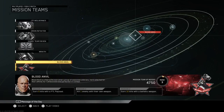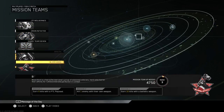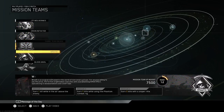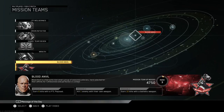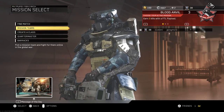What's going on guys, JJknight23 here bringing another video. Infinite Warfare just had a new patch and they released a new mission team. We've had four mission teams all along — they just released a fifth mission team called Blood Anvil. It's got this Russian dude who's got half of his face melted off, so it's pretty cool.